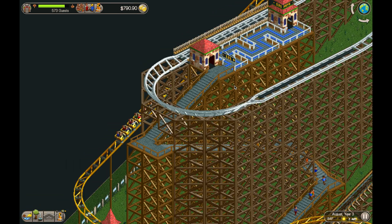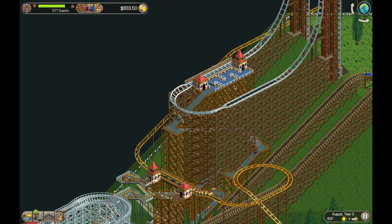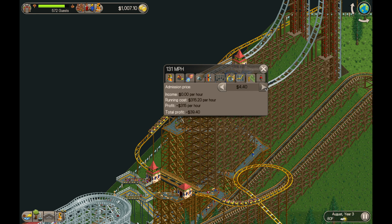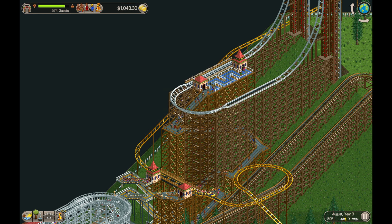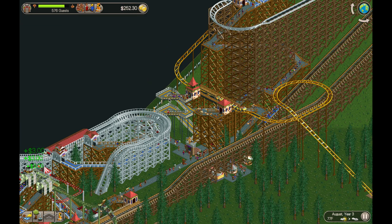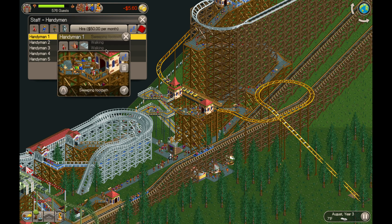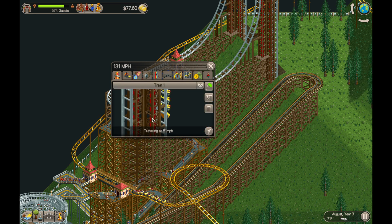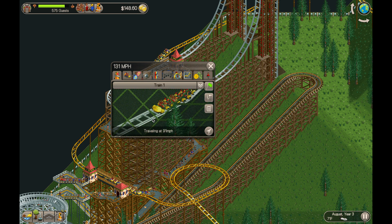Let's check out and see if the guests are going to ride this roller coaster — you can see them all slowly making their way up the pathway. Let's see if any of them are actually walking to this entrance. First guy doesn't have enough money; the other people don't even walk up to the entrance, they're just already not interested. We'll increase the price of it. And you can see there are some guests getting in the line. So we're going to speed up a little bit and watch the guests ride it. There are guests on the ride and it's still making 131 miles per hour.